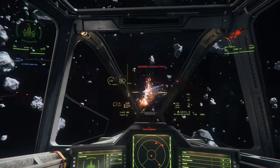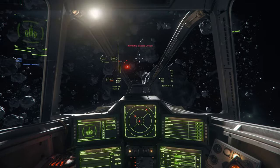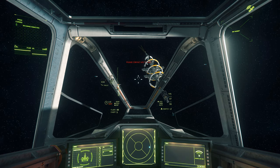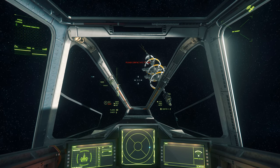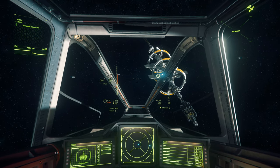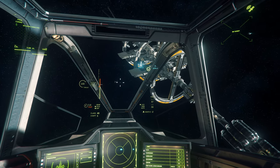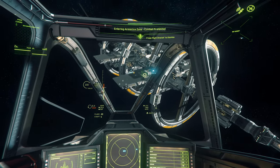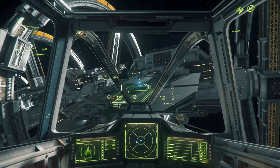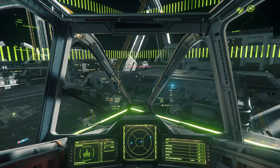So that brings us to the price. At $110, or 1.4 million Alpha UEC, the Buccaneer isn't the cheapest ship out there, nor is it the most expensive. The pledge price is a little steep for a player who is more interested in rounded gameplay, but for a combat oriented player could be worth it. Remember, that's still a lot to pay for Star Citizen. But the 1.4 million UEC is genuinely a pretty fair price, and potentially worth it for somebody who likes the Drake style of gameplay.